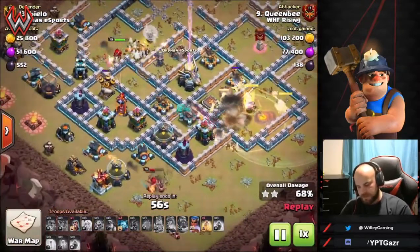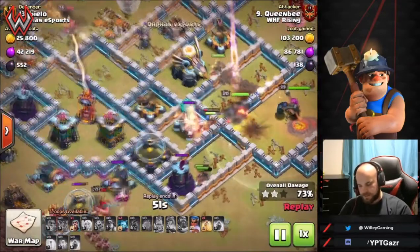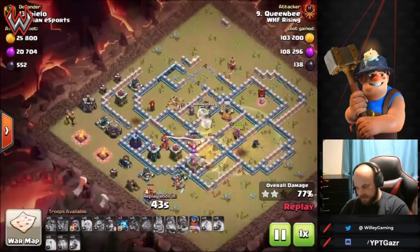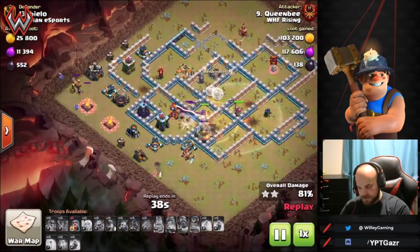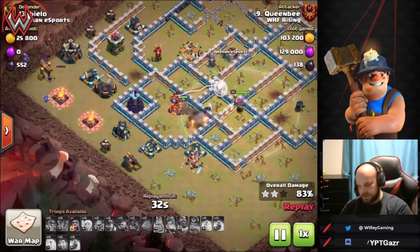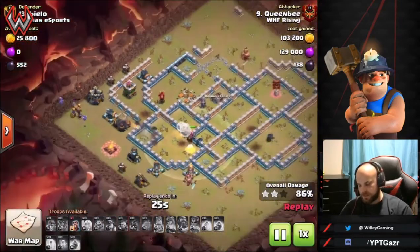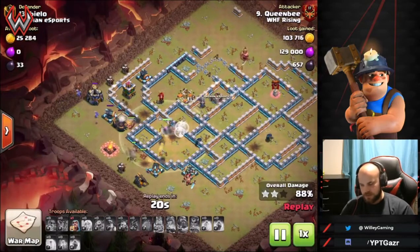The warden ability is used to push through the scattershot, and the RC helps get it taken down. A heal spell keeps everything alive and now the eagle is down and both scattershots are gone. All hog riders are gone but it's not a problem — the RC hits her ability, though miners and the RC get stuck on skeletons and the RC goes down to an inferno tower. Only one wizard tower and a couple cannons and archer towers remain — no problem for the miners left. Triple for WHF Rising.